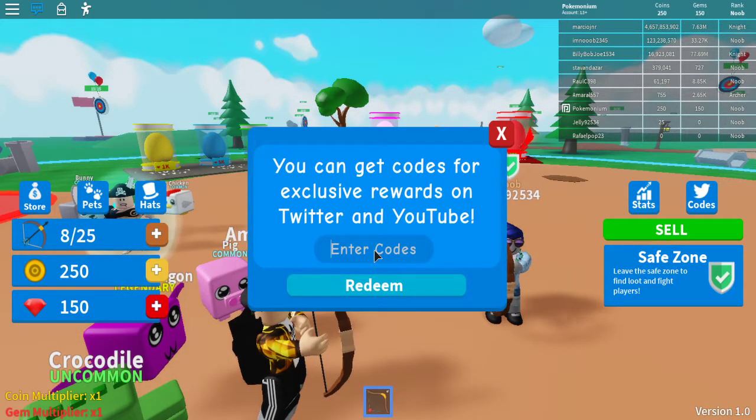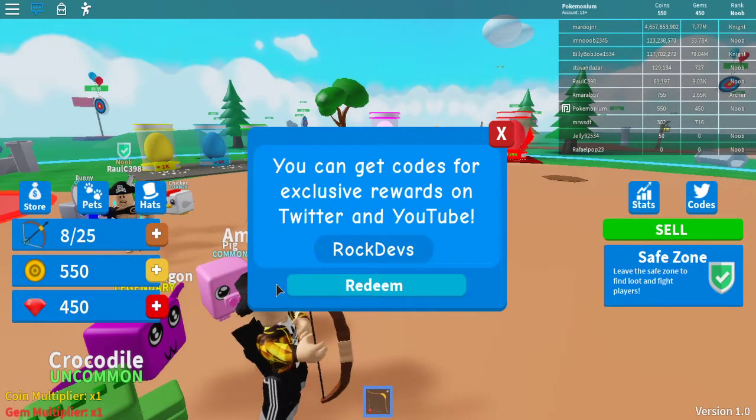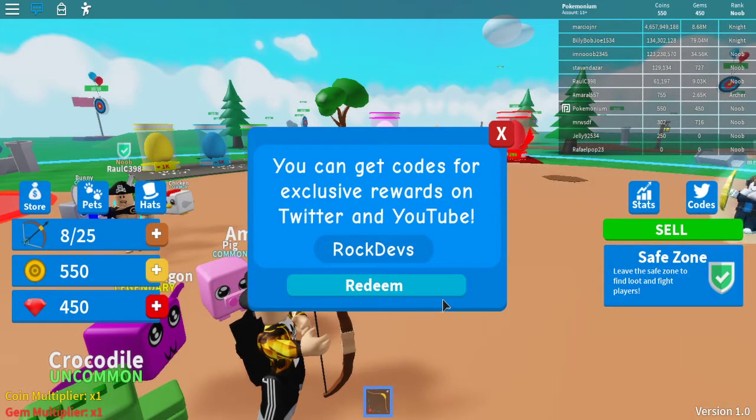The second code is going to be ROCKDEVS, spelled like that. You have to spell it exactly like that in order for it to work. It gives you 300 gems and 300 coins — that's crazy, guys. Be sure to use these codes, they give you some pretty cool stuff.